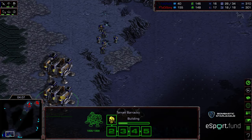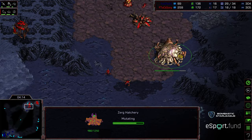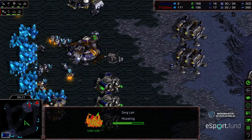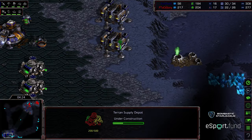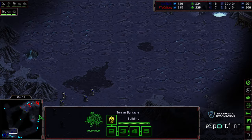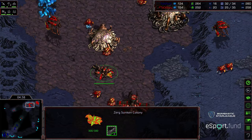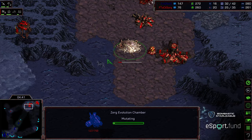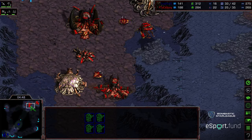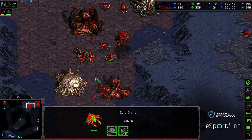It looks like Exit wants to go for a bust here - no firebats just yet. We'll see if firebats start emerging after the marines. A lair is being grabbed at the natural expansion for Nooks, thinking he wants to avoid that scan and try to hide that tech potentially. But this does look like it's going to be a marine-medic bust. Second medic is going to be out momentarily - no firebats in this cadre. That overlord didn't see this army coming across. Nooks is going to want a second creep colony to try to defend, with an evolution chamber for sim city on the front.